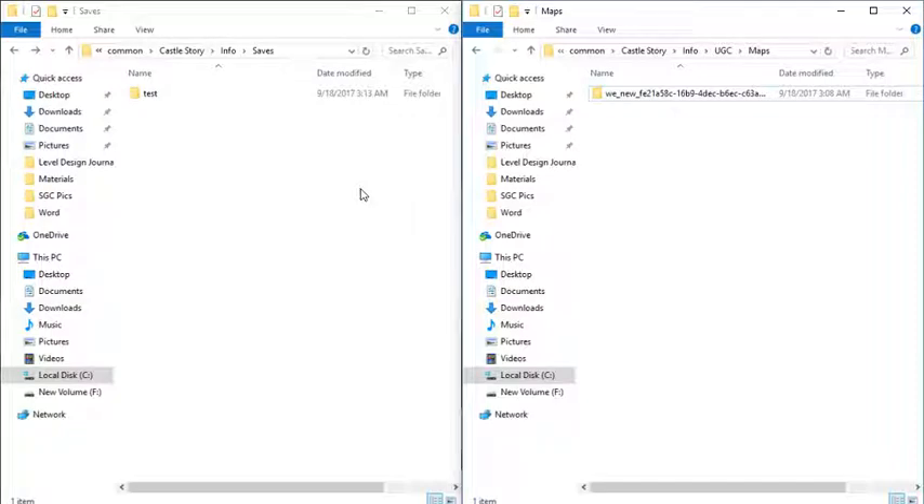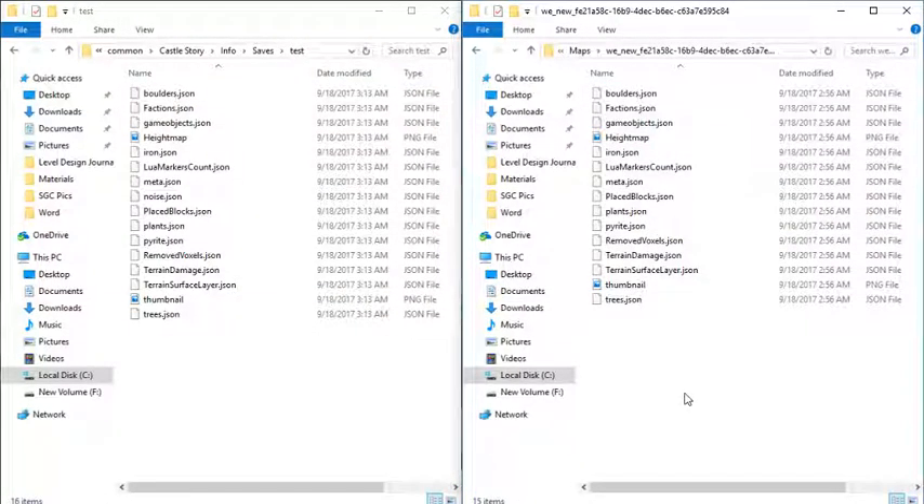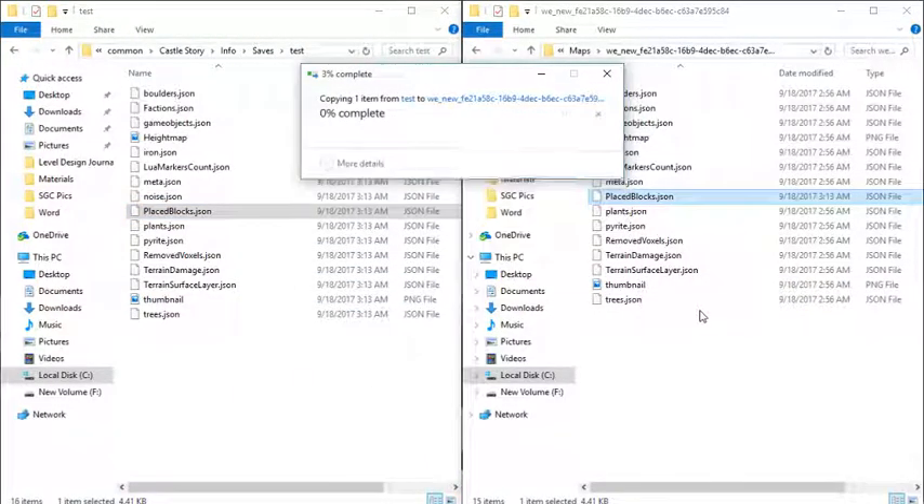This is so that you can make sure that if you end up having any issues, or for some reason your file ends up getting corrupted — which I will also showcase how to fix — then you can go and fix it there. Make sure that you are always copying and not moving, because if you move the placed blocks over, it will remove it from the save file and will corrupt the save file and it will be deleted. So go ahead and copy this placed blocks and paste it over here, placing the file in the destination.